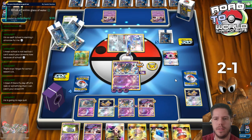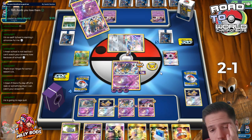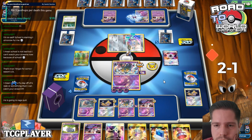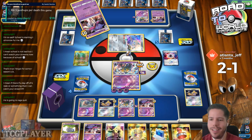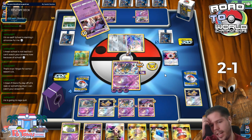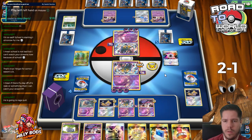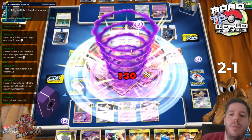There's another Spell Tag. I could also try to play around the Spell Tag - I don't think it's that impactful. Atlanta Jeff, thank you so much - seven months in a row, that's a lot of months. Is 20 damage counters going to be enough for four prizes?